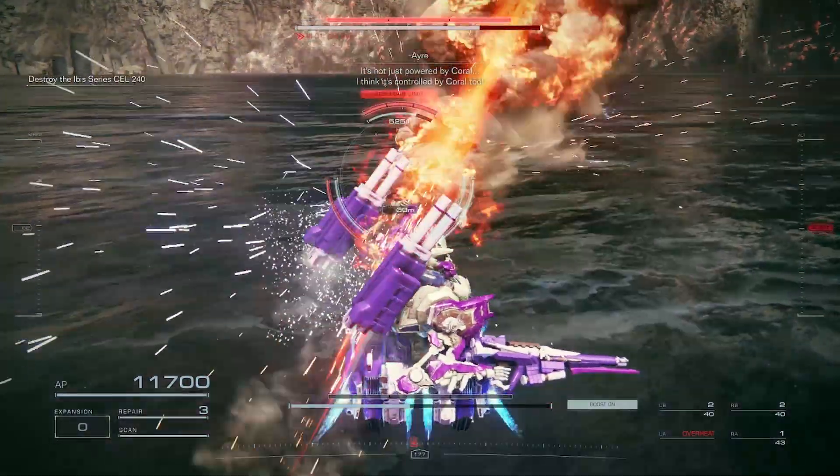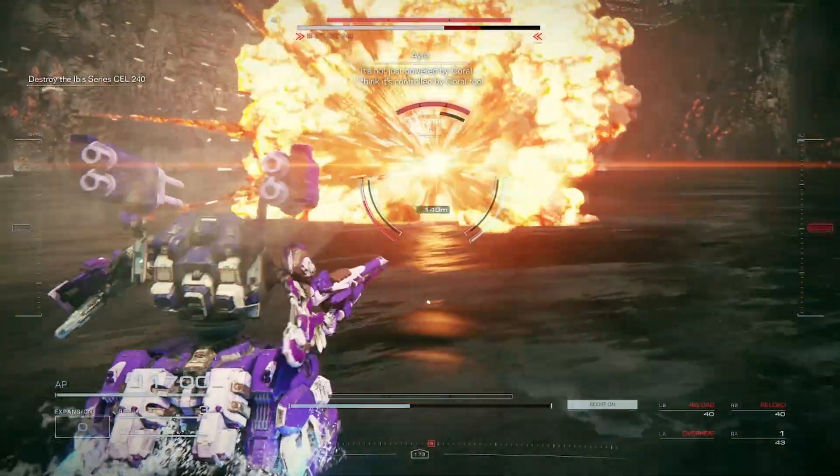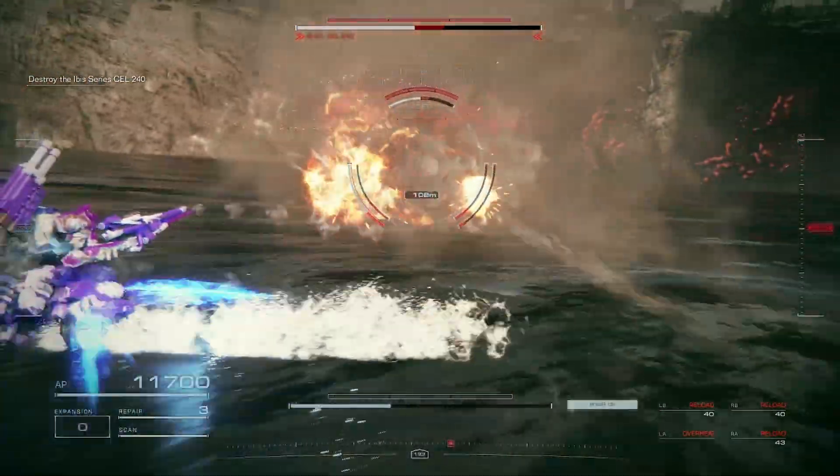Because once you've landed a Pile Bunker hit on it, then you can immediately fire your Songbirds, and then you can immediately fire the Detonating Bazooka, and this will deal half of its health.